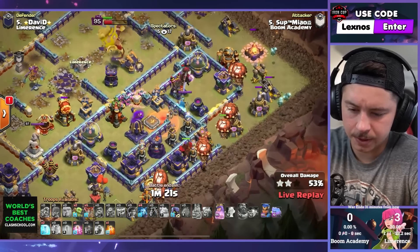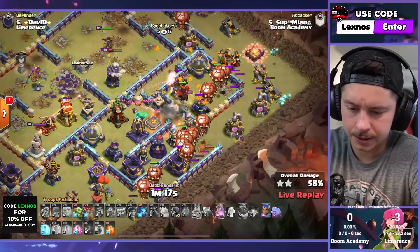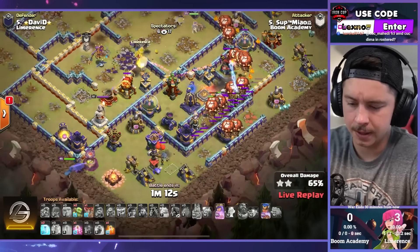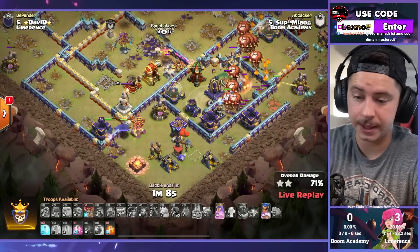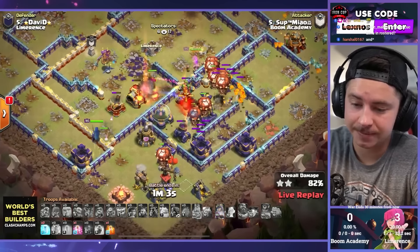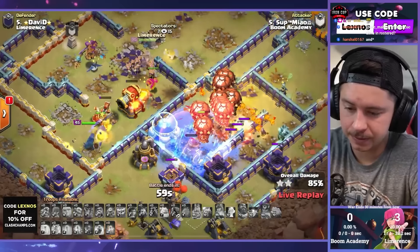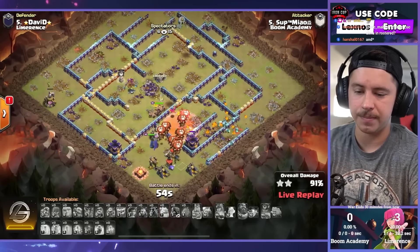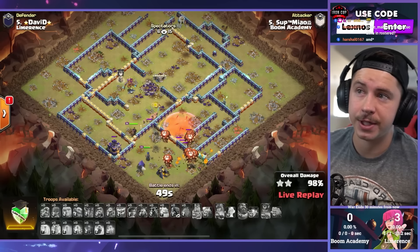RC hops the wall — Tesla farm, we got balloons for all of them, then the headhunters. Headhunters in for the champion, queen still at full health with ability. We got two freezes, a haste, royal champion with the Diggy on the left side. This is crushed — absolutely crushed. Meow with the OP attack. Diggy stuns, we get through the expo, through the ricochet cannon — didn't even need the haste or freeze. Plenty of time for cleanup, it's a three star and Boom Academy start this one off hot.